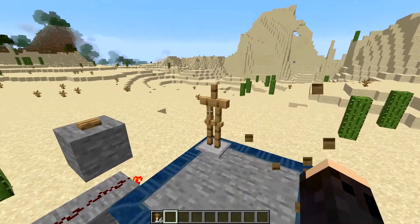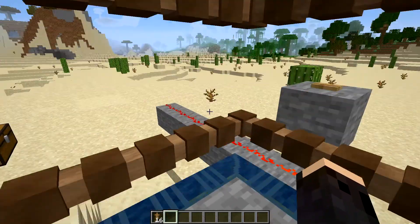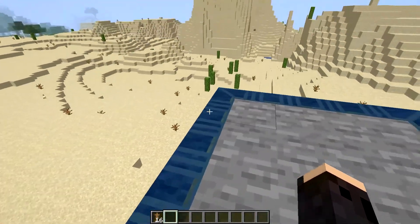Now, these also work with players. So, if we destroy these armor stands and stand in the center when we press the button, you will see that we also get transported to the top platform.